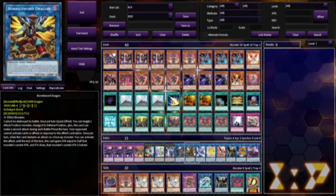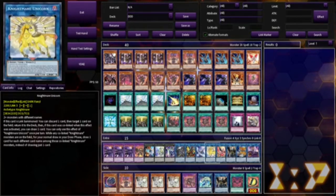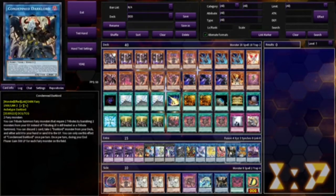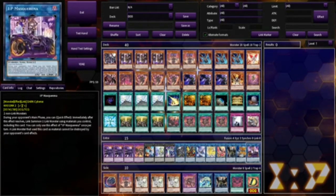We run one copy of Borrelsword because getting over things is important. Appaloosa because Appaloosa. Nightmare to bounce. Nightmare Phoenix to pop. One Condemned Dark Ward to search out Lucifer. One Nightmare Servers to pop a special summoned monster. And IP Masquerena just in case.